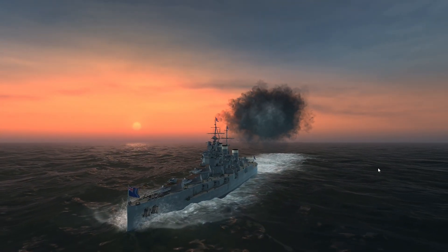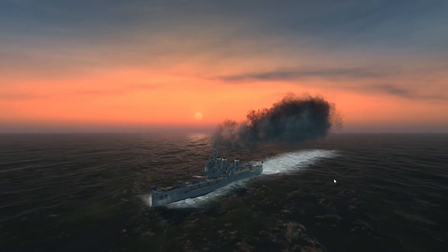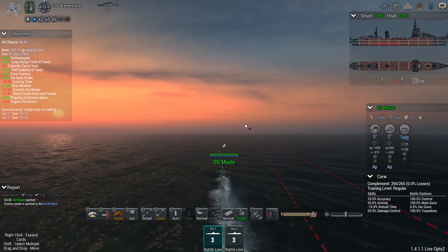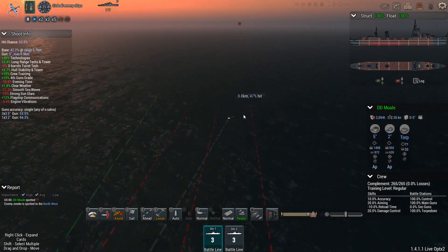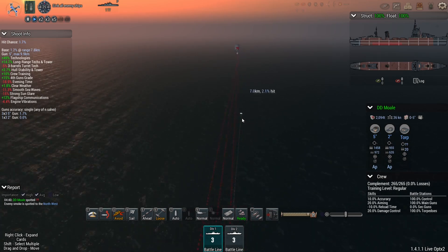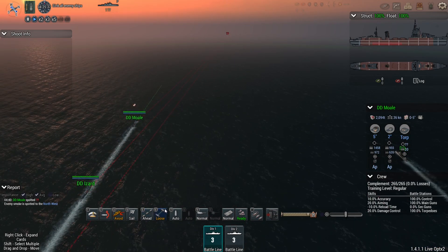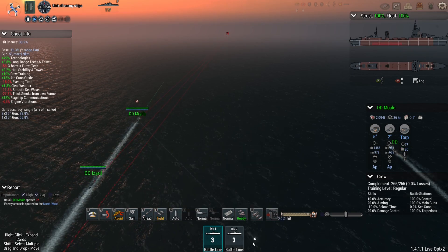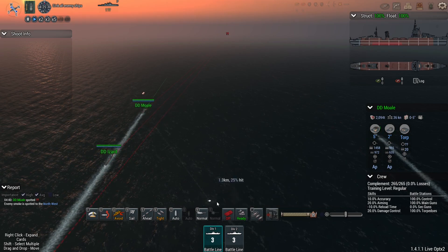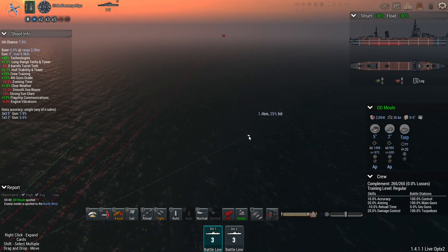We cannot underestimate the threat — it is a very capable ship — but at the same time we have six destroyers out, our most modern destroyers, and as such we should hopefully not have too much of a problem dealing with this ship. We'll be sailing in in two groups, go into tight formation, hold off on the torpedoes until command is given, smoke at the ready, and try to go for a pincer move.